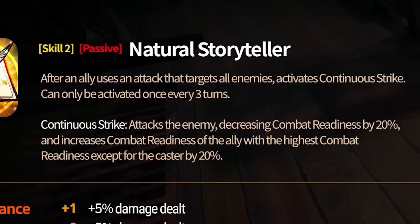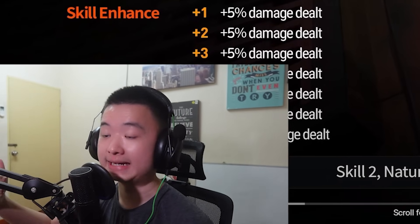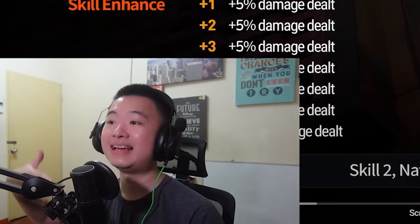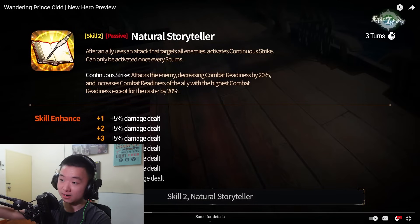Continuous Strike — what does that do? Attacks the enemy, decreasing CR and increasing CR of the ally with the highest combat readiness except the caster by 20. So never mind — I think he's not supposed to take the first turn. He's supposed to take the second turn. Maybe after a knock wall uses an S3 targeting all enemies, he'll activate Continuous Strike, pushing back the target.